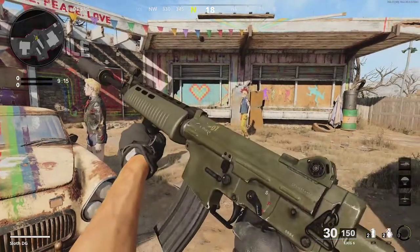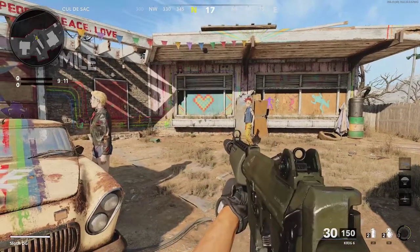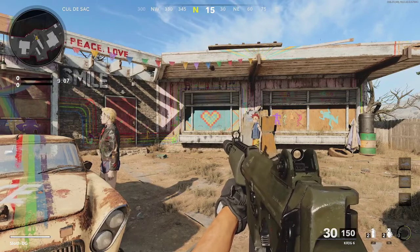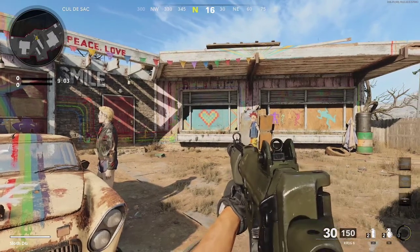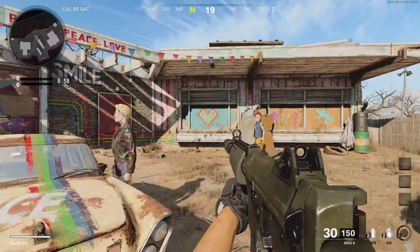Hello guys and welcome back to another video. Now in today's video, Deacon Gaming are going to be showing you another no-recoil weapon build. Today we are using the Krig 6, and we're going to quickly show you the no recoil and what it's like, and then we're going to move on to the class setup.